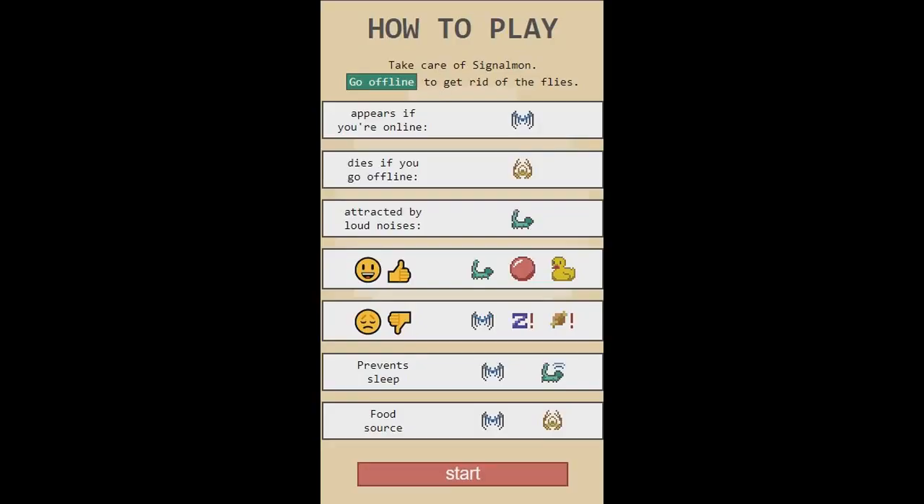We're playing Signalmon. How to play Signalmon: go offline to get rid of the flies. This thing appears if you're online — it dies. If you're offline, it's attracted by noises. These are good things. Bad things are like needing sleep and hunger. Prevent sleep.